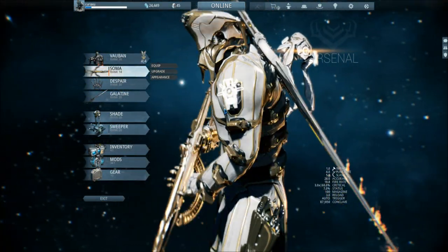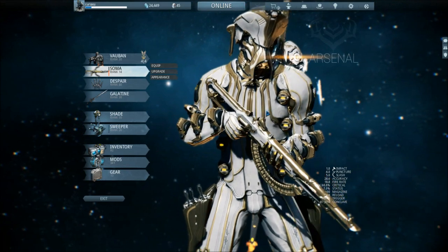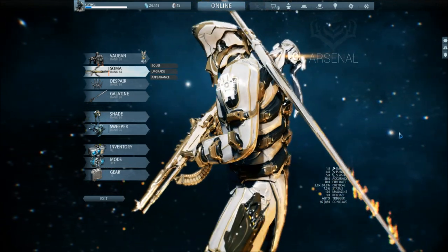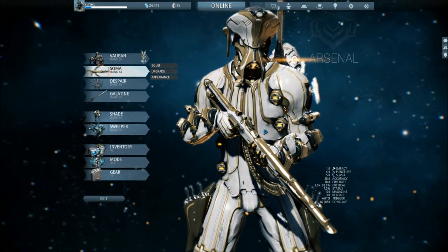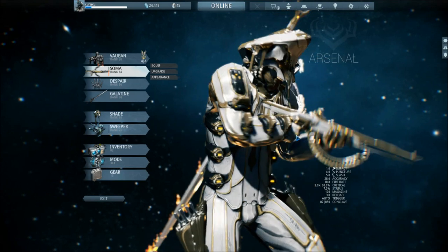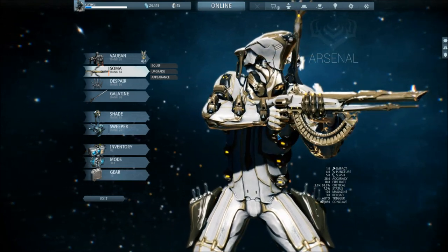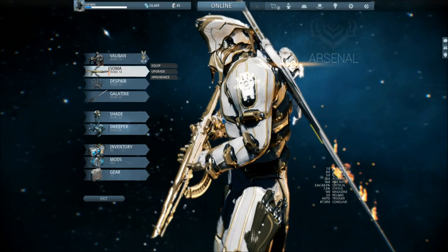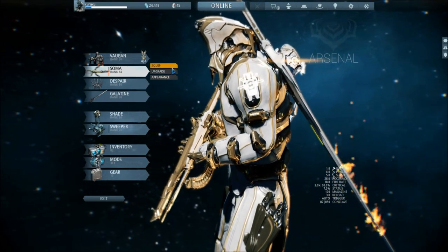The Soma — everyone says it's a great gun, but I really don't love it. I can't get myself to like it. It basically has a lot of slash damage, does a lot of crits. A lot of people use it but I've never been much of a fan. Strun Wraith — I have this as well. It was a really good gun, only available through an event. It does a lot of impact damage and puncture, which makes it ideal against Corpus as well as decent against Grineer.